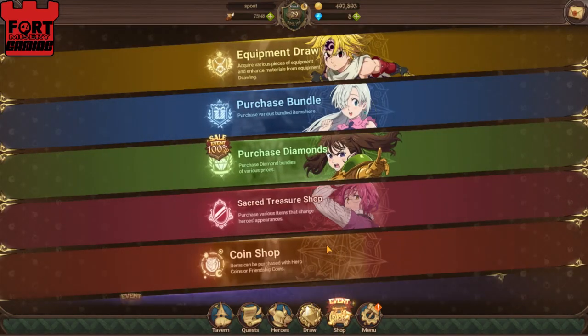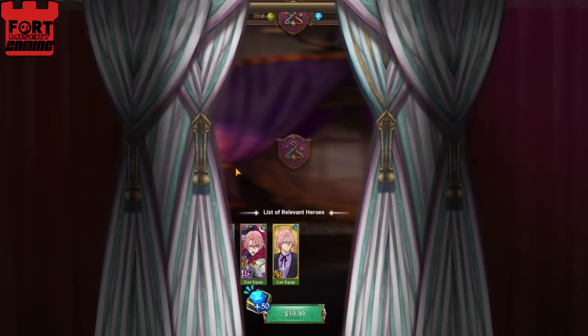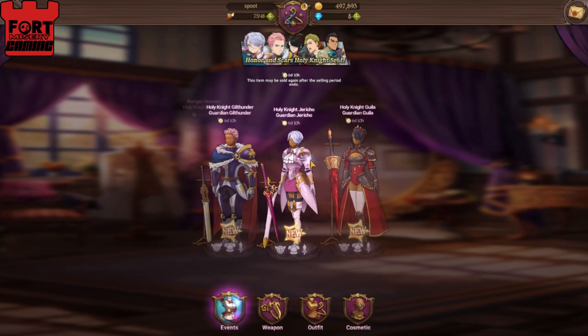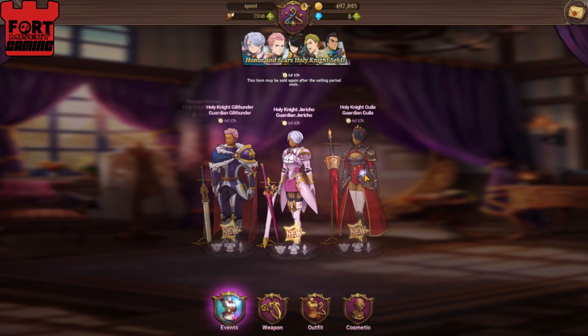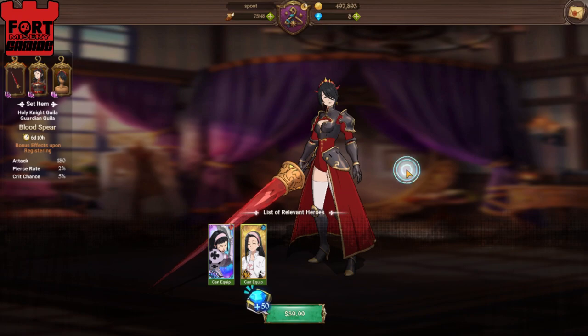We do have new outfits — some of these are kinda cool. Gilthunder got the drip according to my boy Zen, though hating on the haircut — he looks a little better with his neat coif. Jericho looking alright, decent armor, not too bad. I actually really like the Gila armor, but she is also not crazy useful. Not a huge fan of the hair though — kinda reminds me of the wizard from Diablo 3. Weirds me out, man!